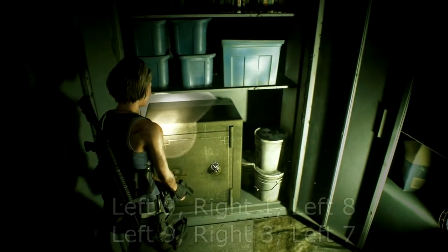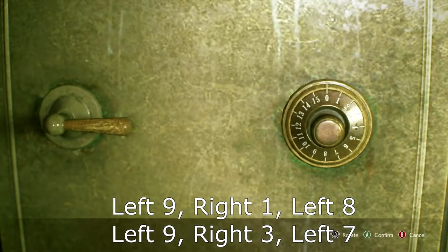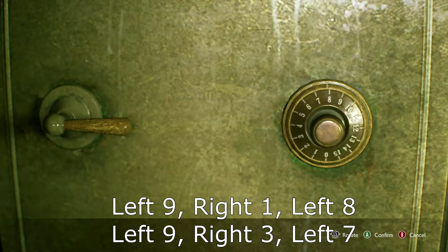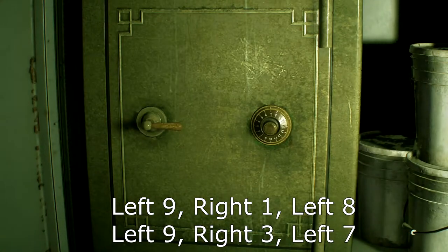You will find the first safe. The combination for this one — there are actually two different possible combinations. It can be left 9, right 1, left 8, or it can be left 9, right 3, left 7. You will want to try both to figure out which one works for you.